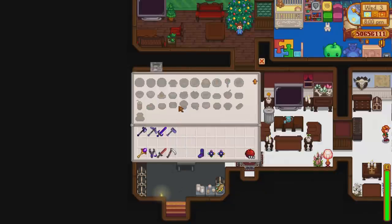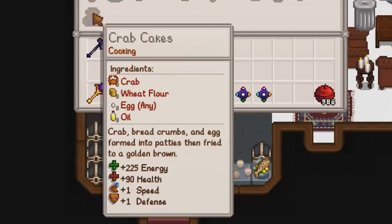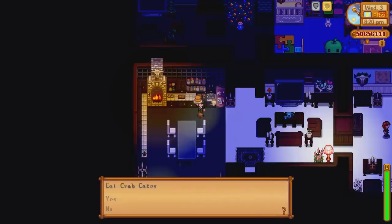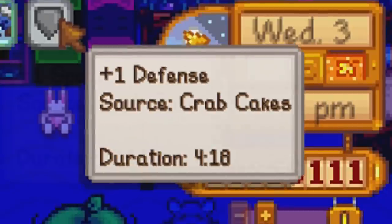The last cooking dish, and in my opinion the best one to take — I use it all the time — is crab cakes. You can find this recipe on the cooking channel in fall. You'll need 1 crab, 1 wheat flour, 1 egg, and 1 oil to make it. It's a bit more tricky to cook, but it replenishes 225 energy and 101 health when consumed, which is brilliant if you have a few. Crab cakes also give you a plus 1 speed boost and a plus 1 defense boost for a duration of 16 minutes and 47 seconds, which is so important for avoiding and defending yourself against enemies.